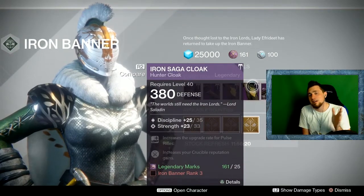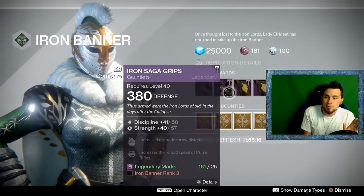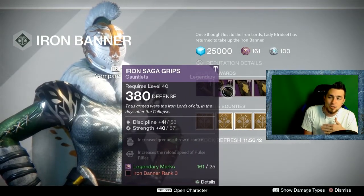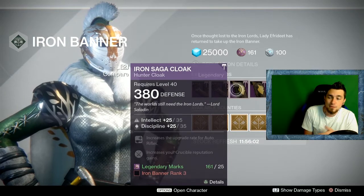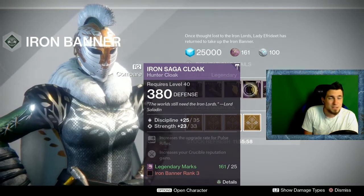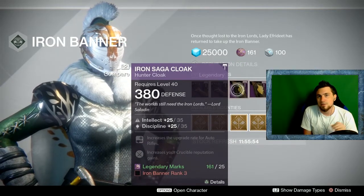Regarding Iron Banner armor, it has always been a great vendor for perfect stat rolls. 58 is the highest you can get for Discipline, Intellect, or Strength stats. For Gauntlets, both rolls are 58 and 57 — one off from perfect. The Intellect-Discipline option at 35-35 is a perfect roll, but the Discipline-Strength option is 35-33, so not quite there.